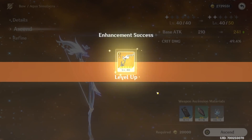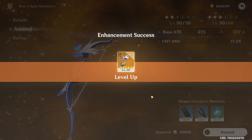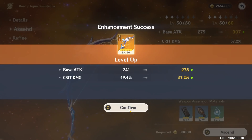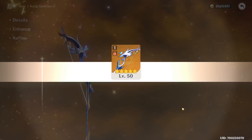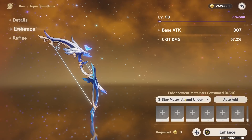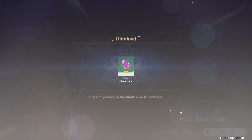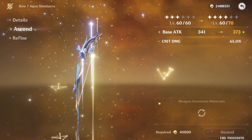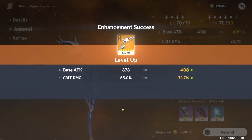Finally got through all my 3-star weapons. Now we can really go. Level 40, and it already has 50% crit damage. I actually didn't look at the stats yet. This is probably going to be similar to Redhorn Stone Thresher, and it makes sense because Yelan doesn't really care about attack at all. Everything scales off of max HP besides her basics. 65 crit damage — will this even be lower than Redhorn in terms of base attack? It's already at 72.